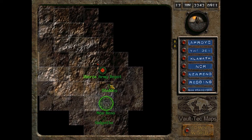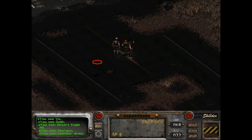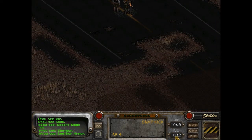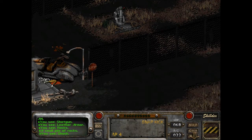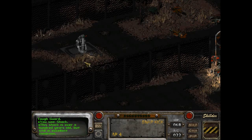Now I believe this guy Myron is here somewhere? No encounters — hey, nice. Doesn't sound good. People are dead. The remains of a tough guard. This shack is over a hundred years old but still in excellent condition. Too bad the people aren't. A turret? Wait, we can talk to it?